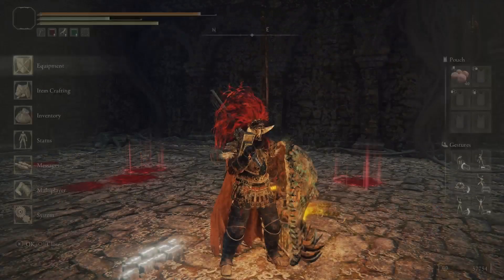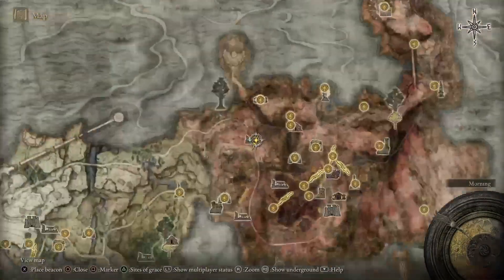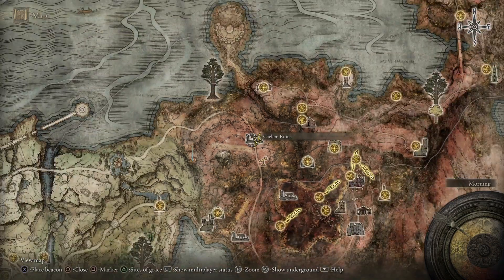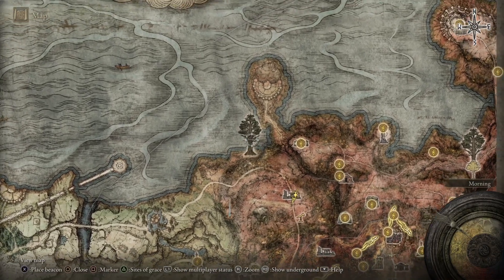Now where are you gonna get this shield? I'm gonna show you right now. This is the location — we are in the red region. Make your way here to these ruins. As a point of reference, you can take this fort and just come down — it's right here by one of the earth trees.